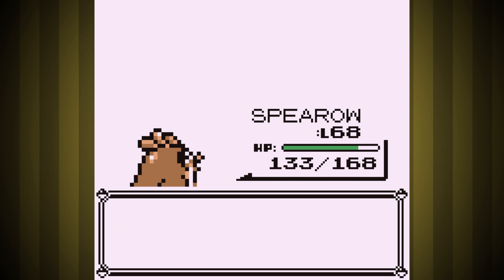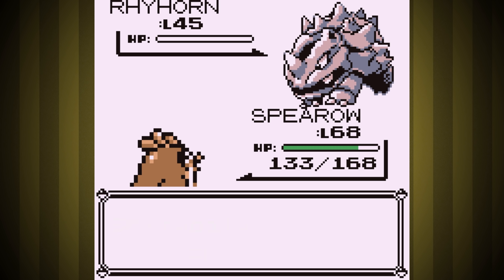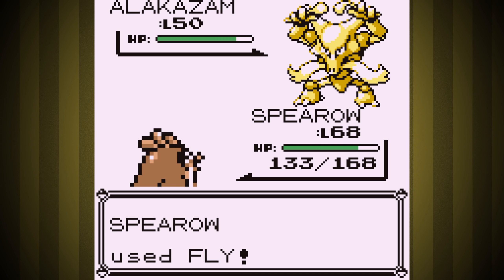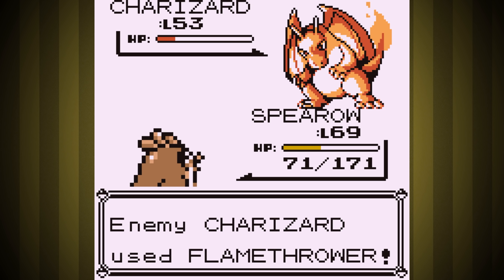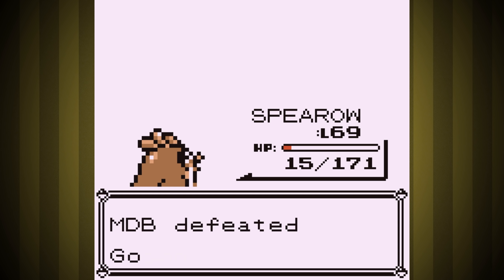We have one last rival fight before the Elite Four. It goes similarly — Rhyhorn does almost nothing due to Sand Attack, but Charizard is a major threat this time, hitting both Slash and Flamethrower to bring us to only 15 health before we take him out. I'm worried about Charizard in the final fight. When he doesn't use Rage, he's really scary.